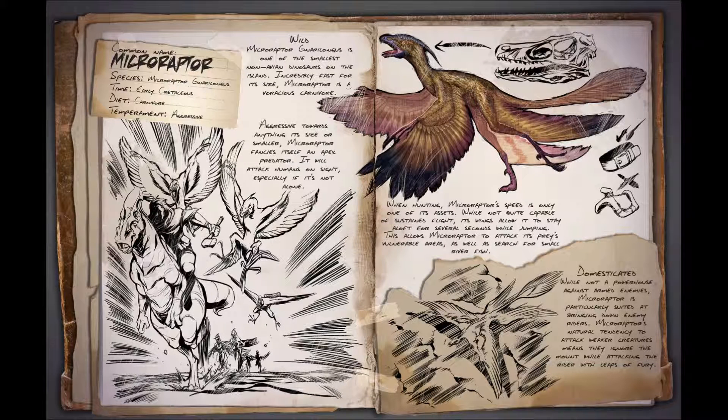Hello, Nicydooda here and welcome to Dino Dossier 11. We've only got a couple this week. First up we have the Microraptor, whose name means 'small one who seizes' — micro meaning small, and raptor meaning one who seizes. The Microraptor was among the smallest of dinosaurs, up to 2.7 feet long and weighing one kilogram.